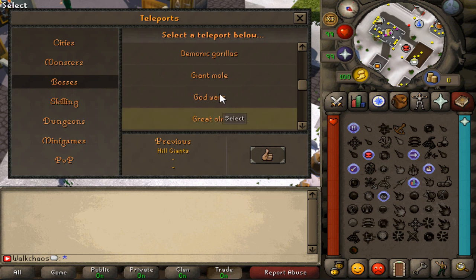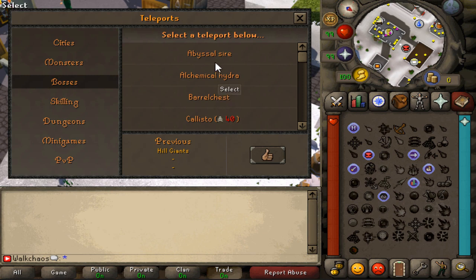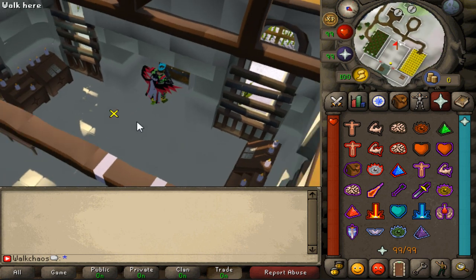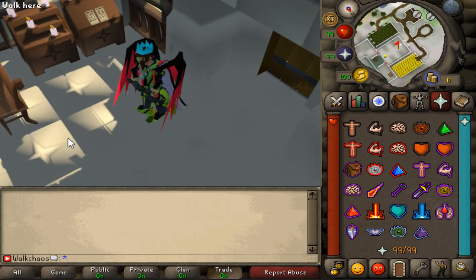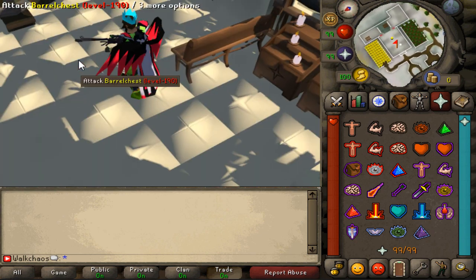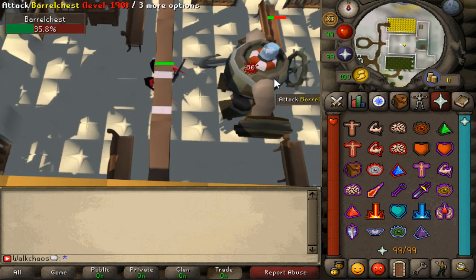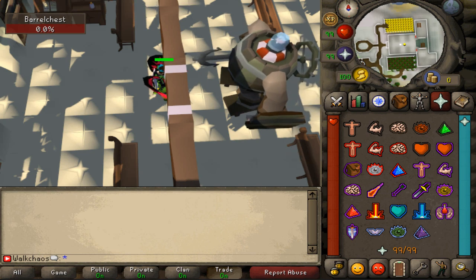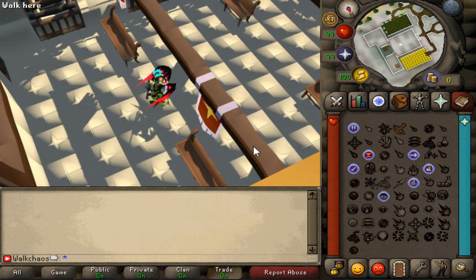Under bosses we also have Raids 1 including the Great Olm. But first, let's check out Barrelchest — a fairly easy boss just to test the combat. Look at this custom arena for Barrelchest — we're in a castle! And oh my goodness, I literally one-shot him. That is hilarious!